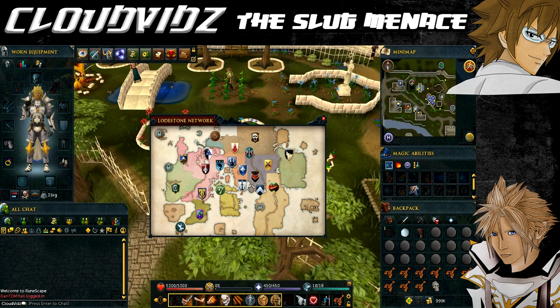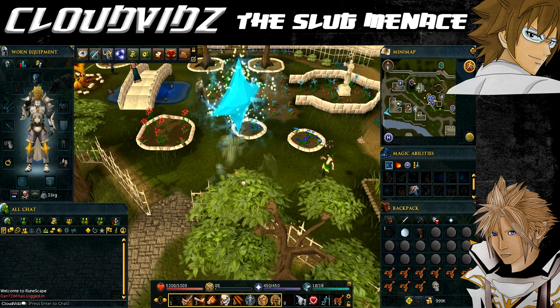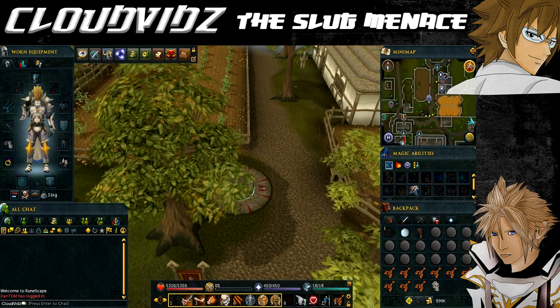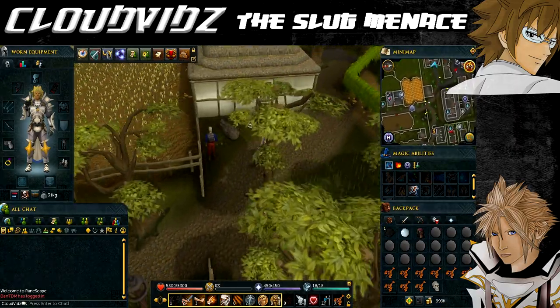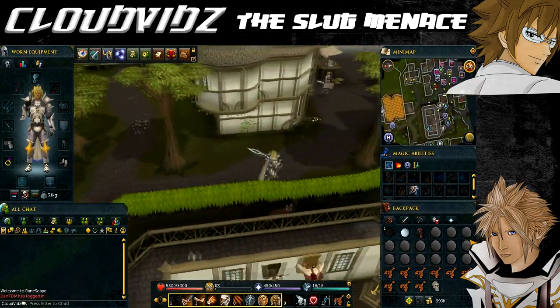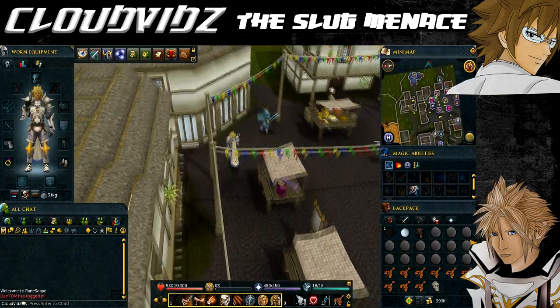We now need to head to Witchhaven. The easiest way to get there via the Lodestone network is to go to the Ardone Lodestone. Once you're there, head to Witchhaven, which is directly located south-east of your current location. You need to pass through Ardone, and then on the eastern side of Ardone, you'll enter Witchhaven. Just watch where I'm going and I'll show you where we're heading.